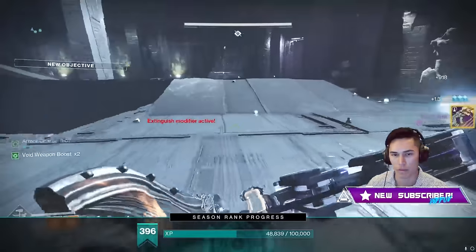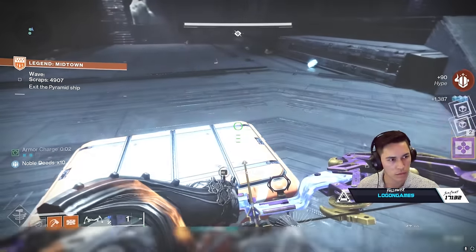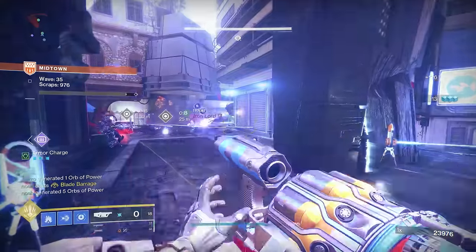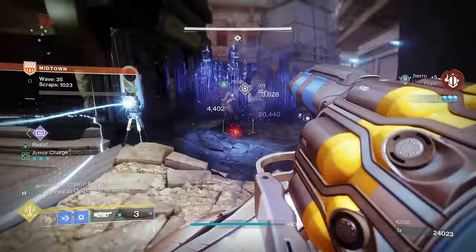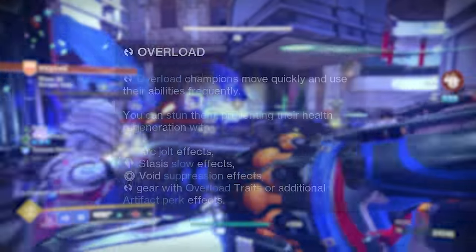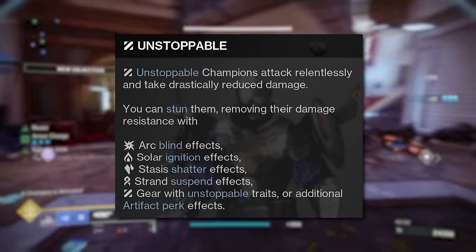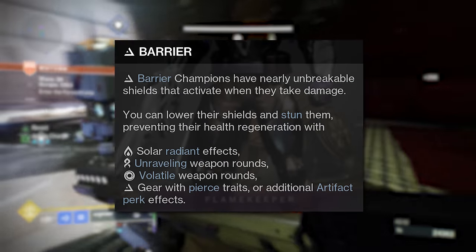After killing a boss every 10 waves you get a chest, but on the Legend version you get two chests — essentially double the rewards compared to the standard version. Both versions of Onslaught also have all champion types, so you need to make sure your team is equipped to deal with those. Lean into your subclasses: Jolt stuns Overload Champions, Suspend stuns Unstoppable Champions, and Radiant pierces Barrier Champions. There are a lot of ways to lean into this.